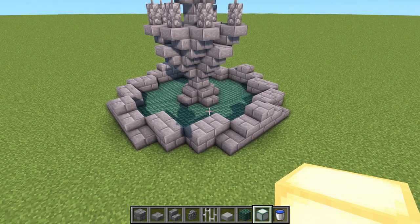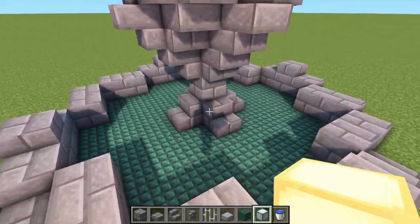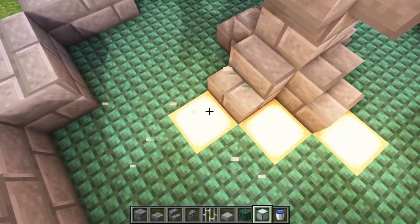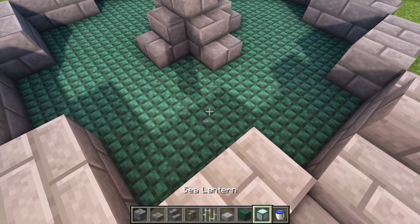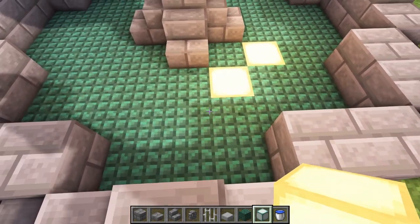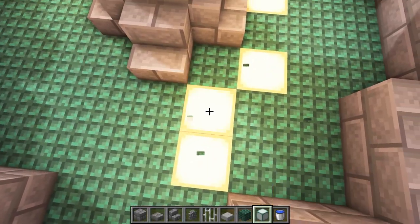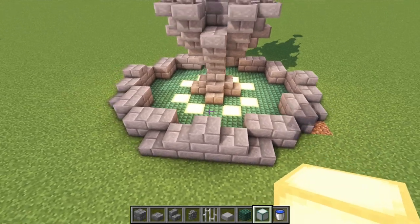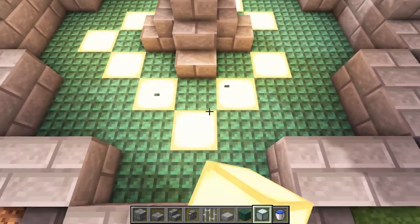Once your flooring is in place, add some lighting. You can use the same pattern as before - one lantern here and there - or since we've got a bigger space, try something different: place two by the diagonal stairs, two more across, making sure not to miss any spots. You can even add one extra wherever you feel it's needed.